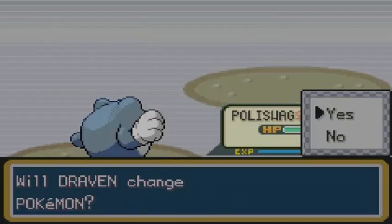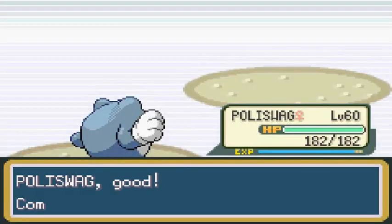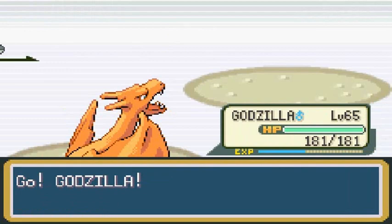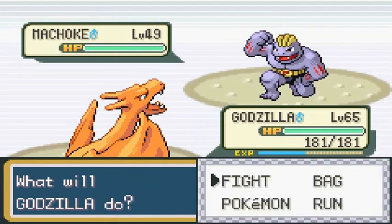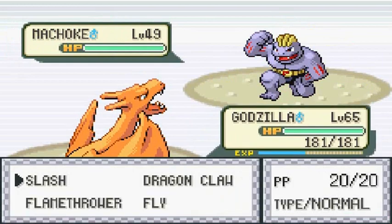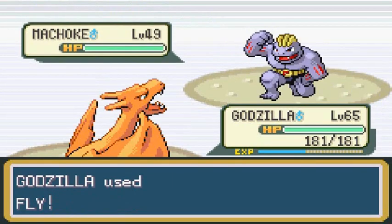Kicking butt, taking names — he's coming out with a Machoke. I got the answer for this guy right here. Let's go with Godzilla. Fly Attack — let's get it. Fly Attack gets it and goes and destroys him. Yeah buddy!